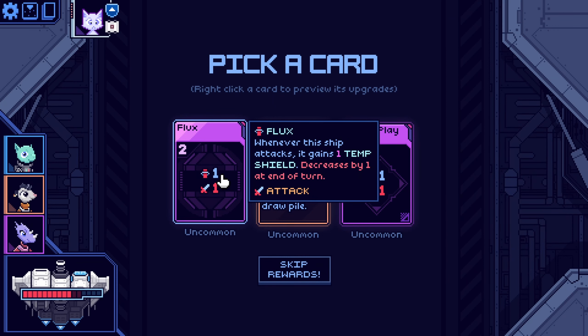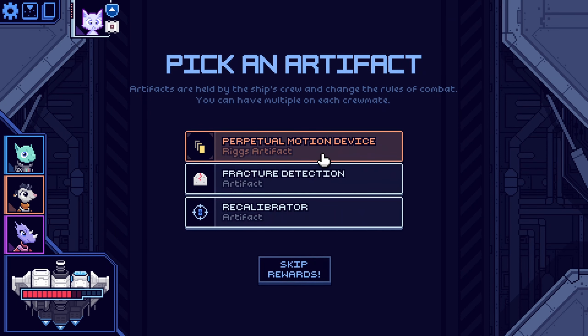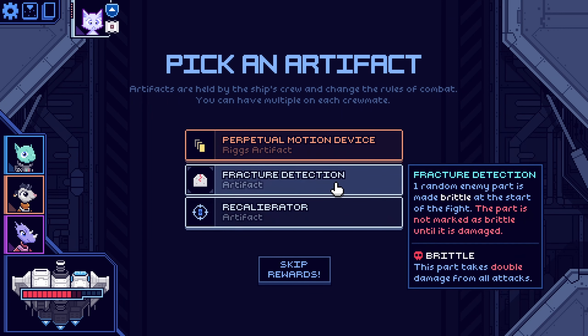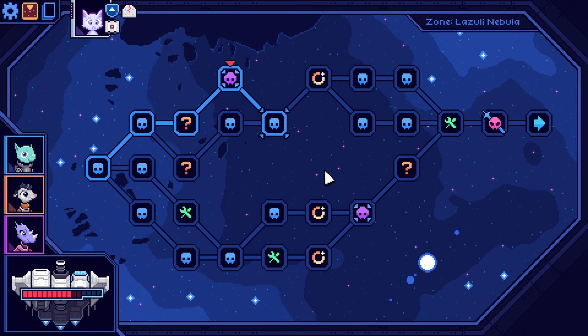Whenever this ship attacks, it gains one temporary shield, decreased by one at the end of a turn. Don't need any of those. Proportional motion device — whenever you have no cards, draw a card. This part takes double damage from all attacks. Fracture detection is really good. Recalibrate — draw a card every time you miss a shot. I like that.